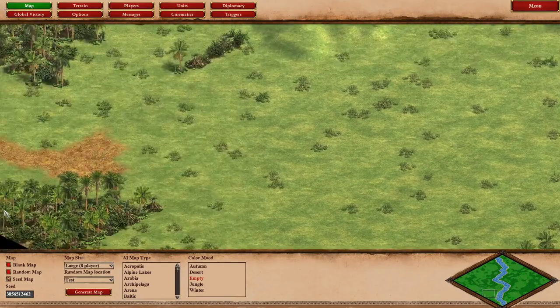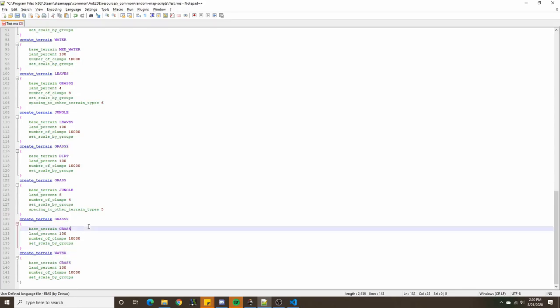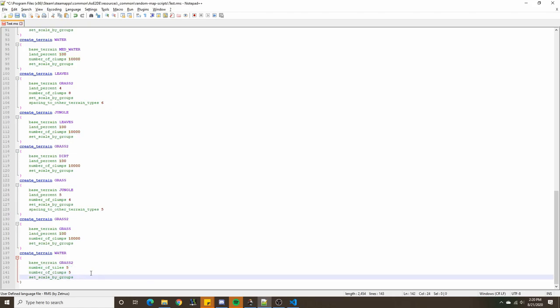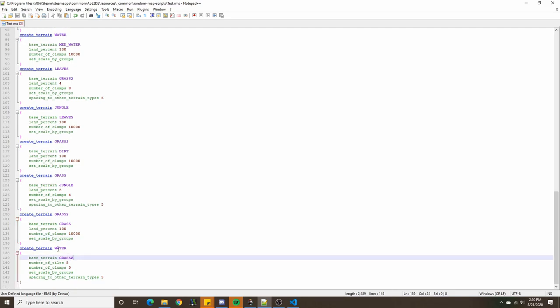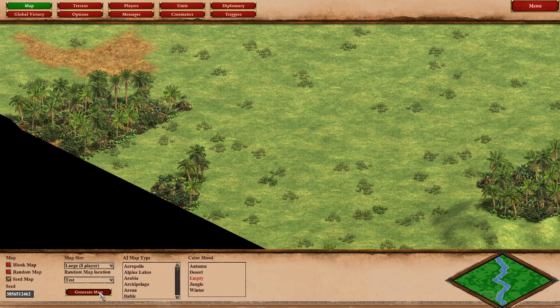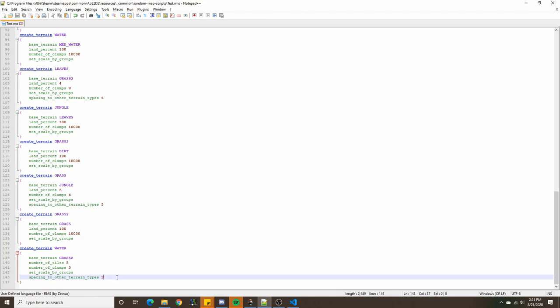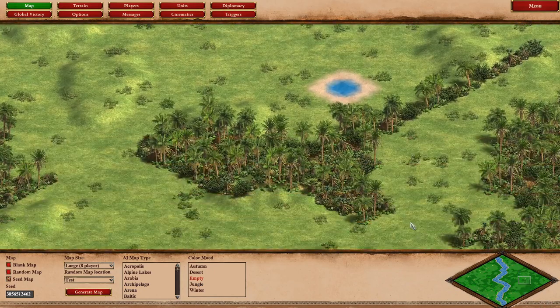Next we create a few puddles of water for a nice aesthetic effect. We create water with base terrain grass 2, number of tiles very small — about 5 — number of clumps 5, spacing to terrain types of 3. Keep in mind that since this is a water terrain on top of grass, the spacing attribute also keeps it from spawning too close to hills. We also set avoid player start areas. That gives us just a few puddles scattered around.